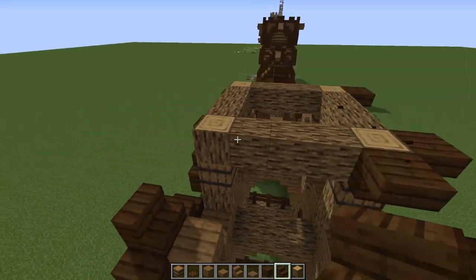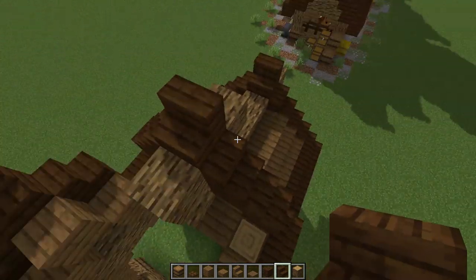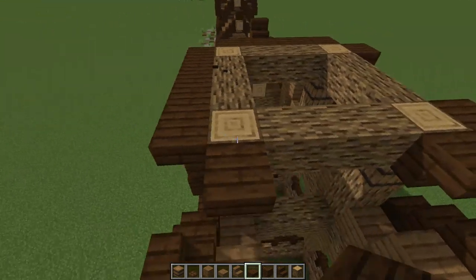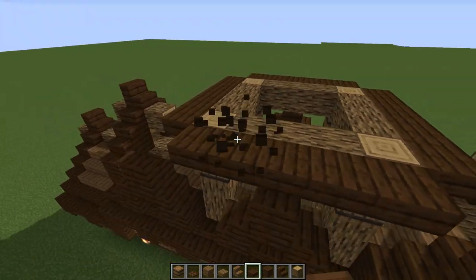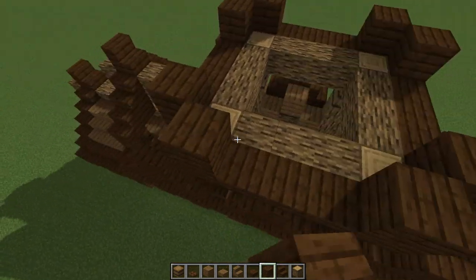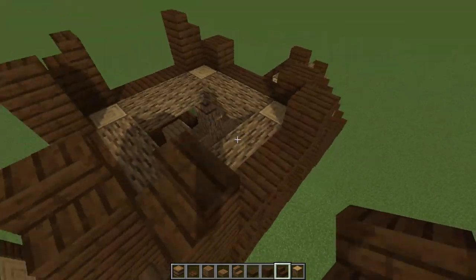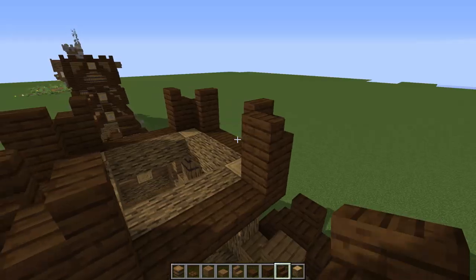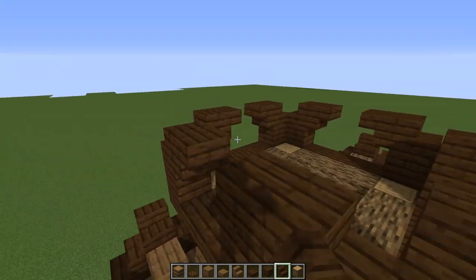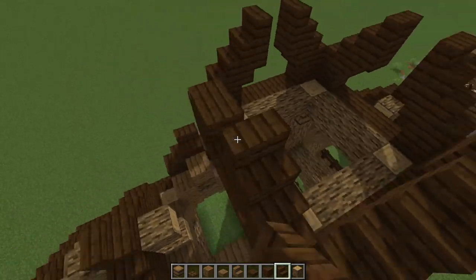Let's work on the top roof. Put upside down stairs on every corner of these logs going all the way around. Then put some slabs - connecting all the stairs up with slabs. Once we have that, lift these up with full blocks on all the corner bits. Put stairs on top of those facing inwards going all the way around, mirrored. Then put upside down stairs on top of all of these, and then stairs on top of that going all the way around.